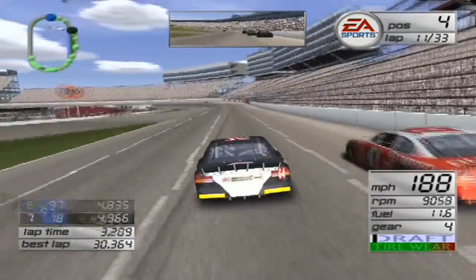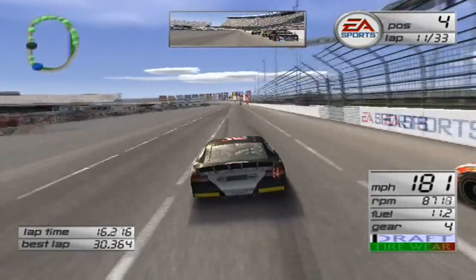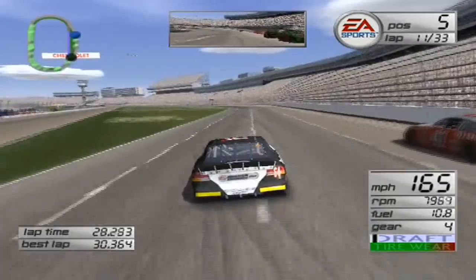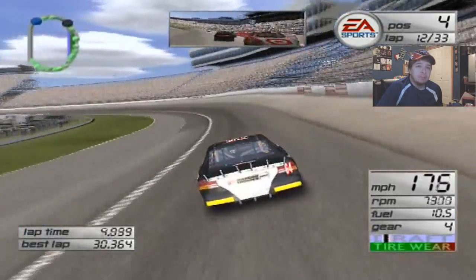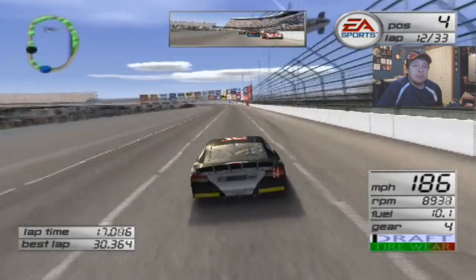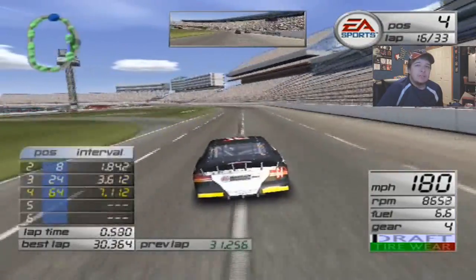Jimmy Spencer's definitely slowing down — I think we're gonna get by him. It all depends on if we can get by Kurt while Spencer holds Kurt up. Everything's kind of stabilizing, everybody's just spread out, and it's nice to get a calm race and just enjoy being in sixth. We actually have adequate speed. I did nick Kurt Busch there just a little bit to get by — what a piece of work. I'm a little bit worried our pit stop is not going to be very good because our pit crew are still new.